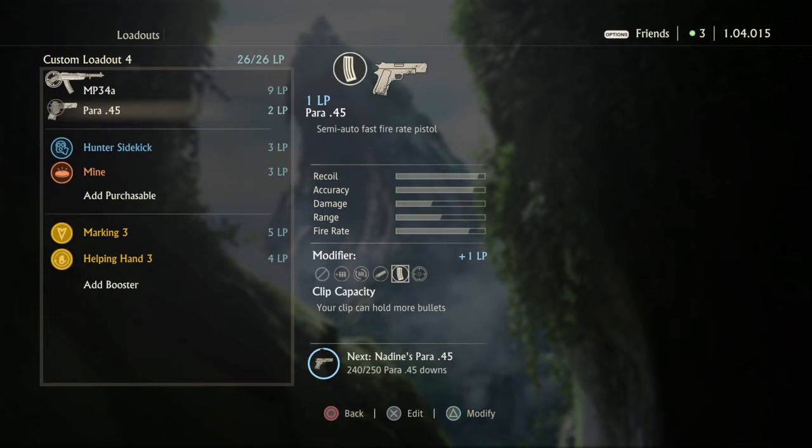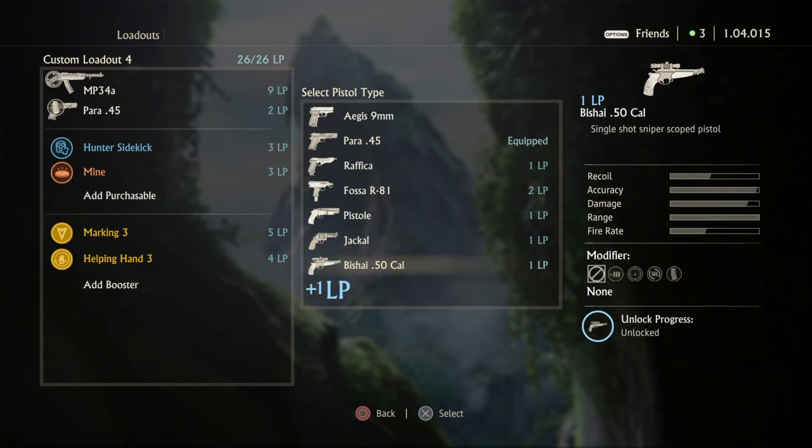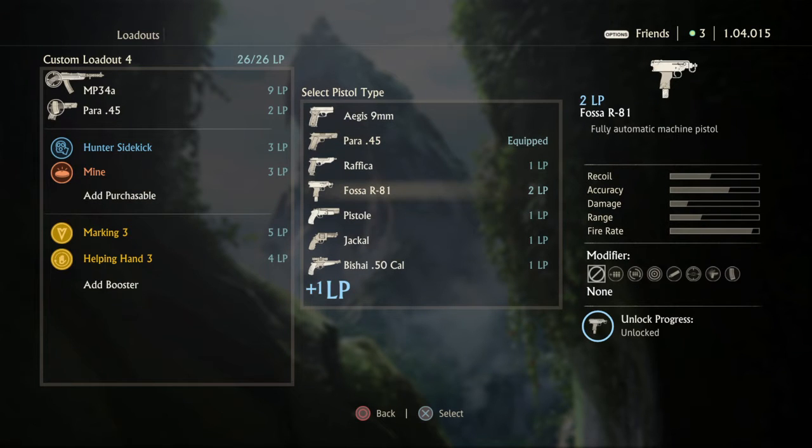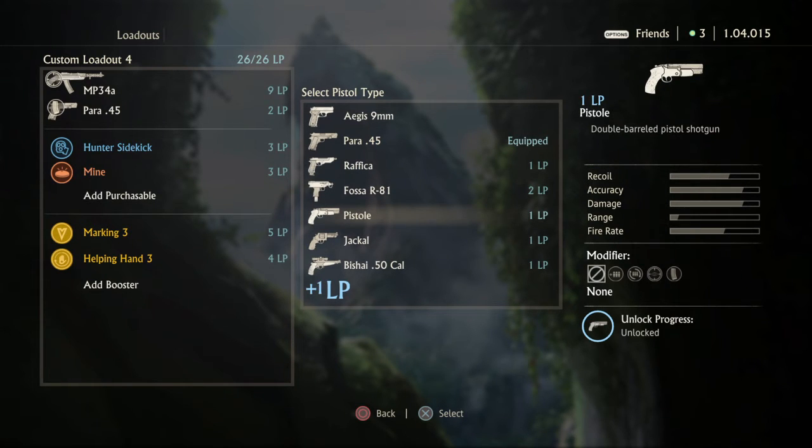It's such a nice and consistent pistol. I have the Bishai .50 cal, I have the Jackal, I have the pistol, and I'm not using any of these — I use the Para. It's such a consistent gun, it's accurate, and it does really good damage actually. It's not that bad of a damage pistol. I honestly think it's better than the Fossa and the Rafika in a lot of ways. Fossa runs out of ammo too quick, and the pistol is nice in close range but you don't want two close-range guns together. So it's better to have the Para for medium to long distances, and the MP-34A for close range.